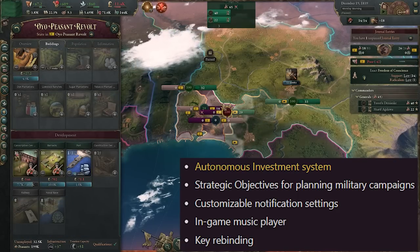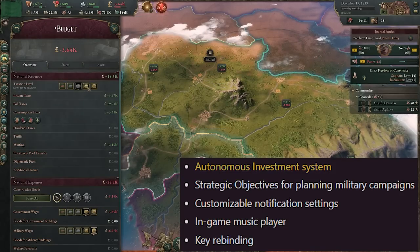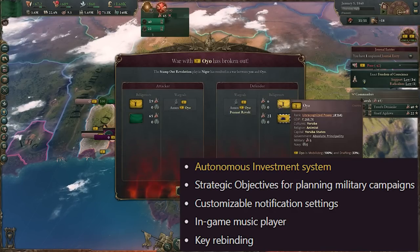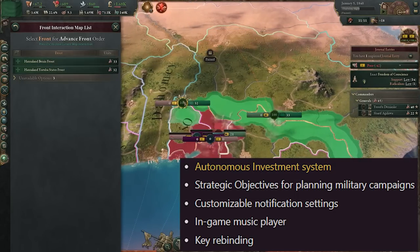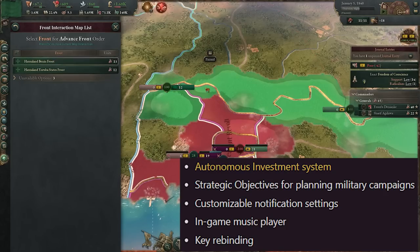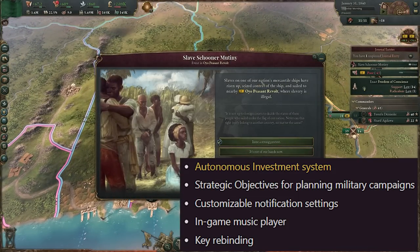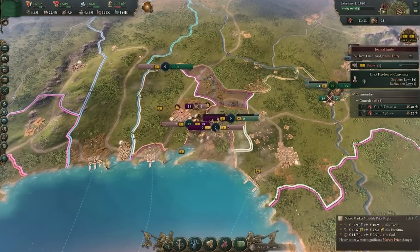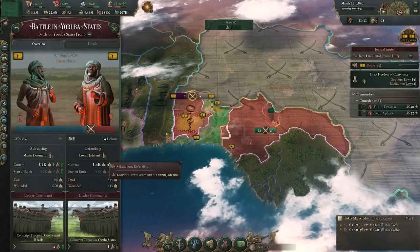The final three features on the list: customisable notification settings — I've played with mods that let you filter between serious, kinda serious, and don't-get-out-of-bed notifications, and I think that filtering will be really useful. Next, an in-game music player — fantastic, I'm sure some players will be really pleased with that. And last but not least, key rebinding — potentially a twofold winner: a quality of life improvement for those whose keys aren't quite right, and more importantly, a very impactful accessibility change for many players out there.